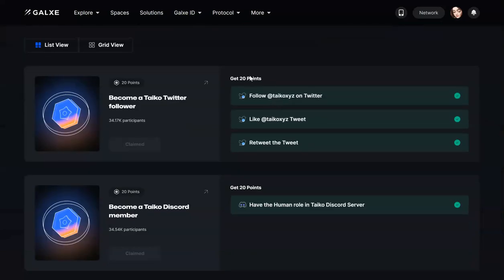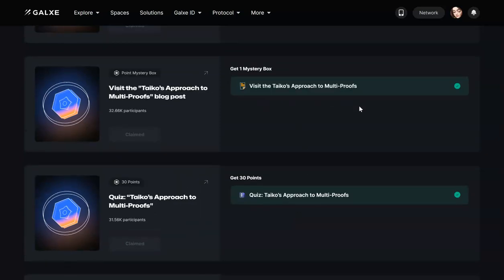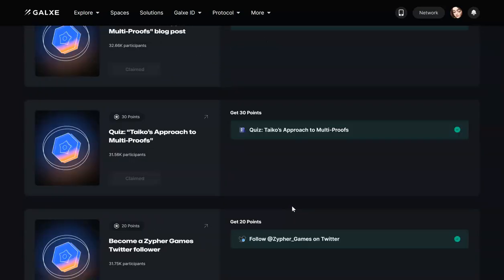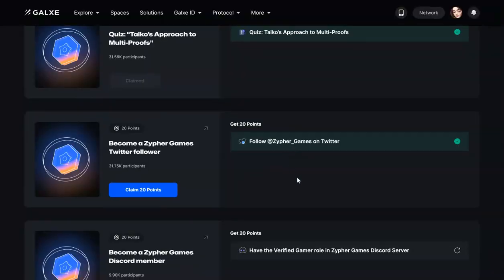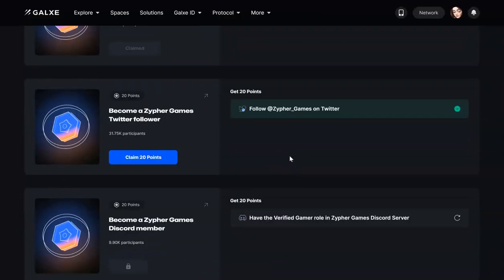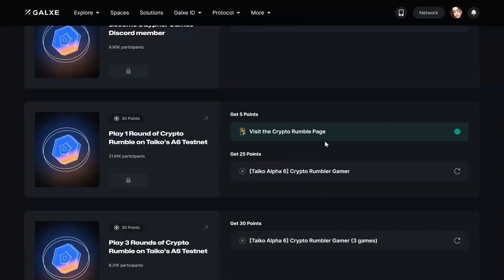The first few tasks are simple: you have to follow them on Twitter, like, retweet, join the Discord server, then visit the page. You have to read through it because then you have to take a quiz — this is a five-question quiz. Once you clear all the answers you can proceed. Then you have to join the Cypher Games page and their Discord server.